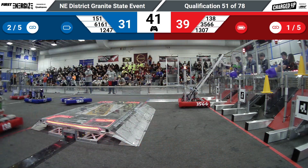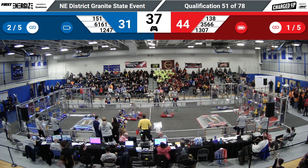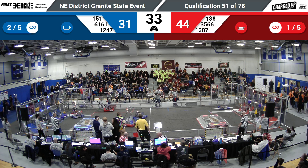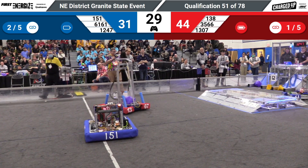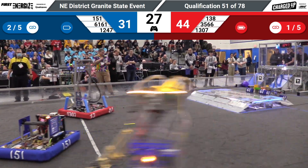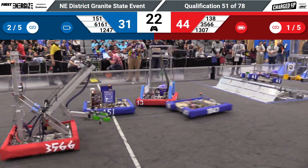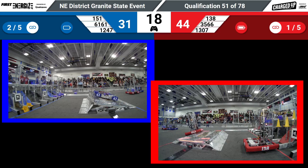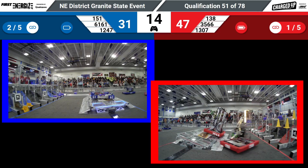Blue Alliance, Red Alliance, neck and neck right here — 31 to 39. 1247 moving, looking to pick up a game piece, worry it out of the human player station, see if they can pick that up and carry it over. Meanwhile, 61-61 on the Blue Alliance — they're going to get up on the charge station, they will park there in the middle, see if they can make room for their alliance partner. There's 1247 — they've already got one robot balanced, see if they can make it three for the match.